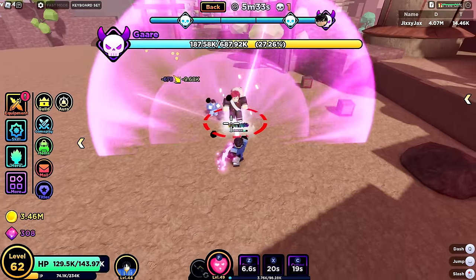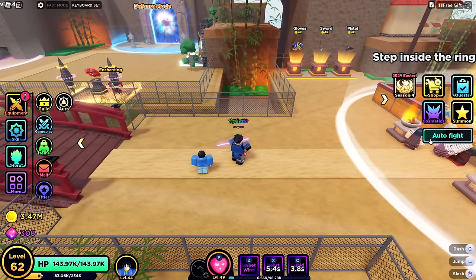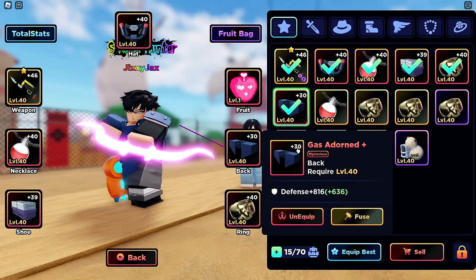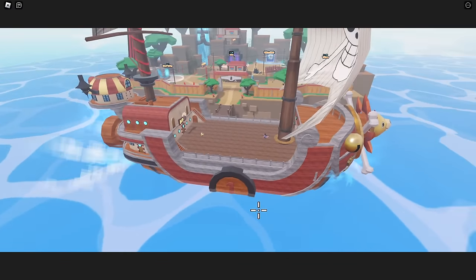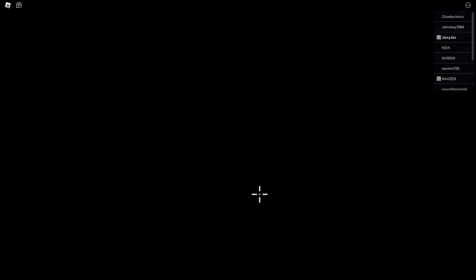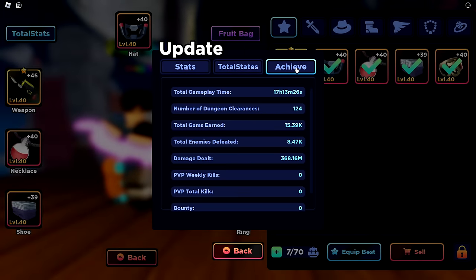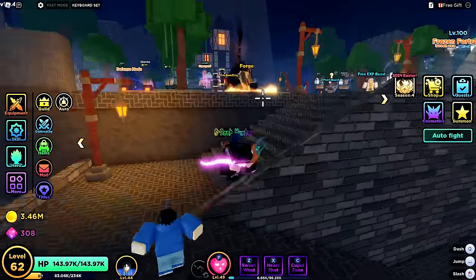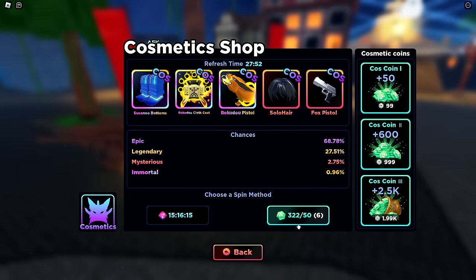We're done with this world — I only needed level 60 but just kept running. The auto fight feature is so good. I have a full set of mysterious gear, almost all upgraded to level 40 plus. Let's head to world 2 just to check it out — it even has an animation of the ship leaving, which is really cool. Takes us to a whole new world with people of a higher level.